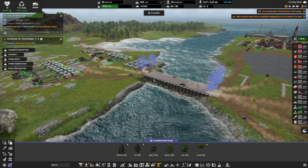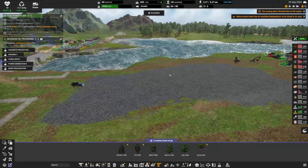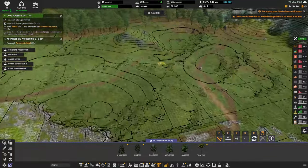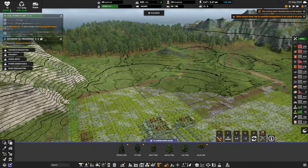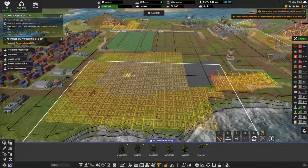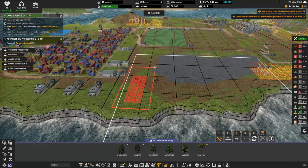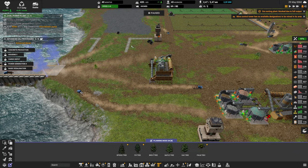We do have a problem: over here all of the coal that was on the surface at level three has now been mined. We do have another coal deposit we could start, but it's a bit far and a bit of a mess. So what I plan to do instead is show you how to do an underground mine right here below level three in the next episode. While doing this, we can also improve the ore sorting plant that's linked to it.